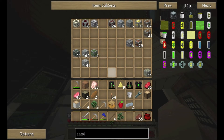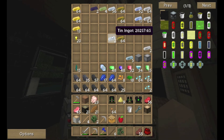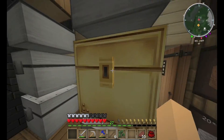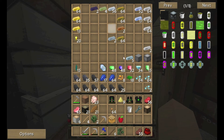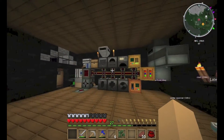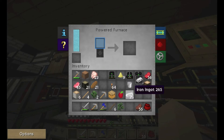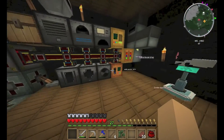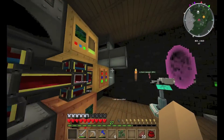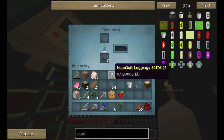Do sickles increase the likelihood of getting saplings? I thought they were just more efficient at knocking leaves down. It couldn't hurt. I'm going to make some more refined iron. We're so taking advantage of Nesenti not being here — completely utilizing the workshop and taking over the machine room. Things need to get built.